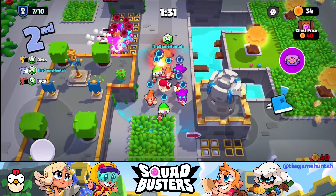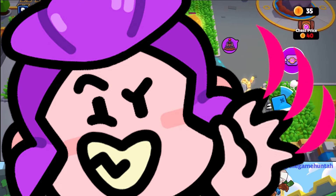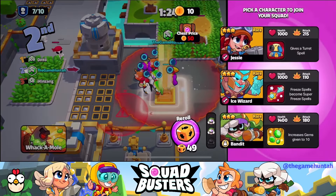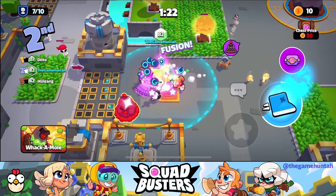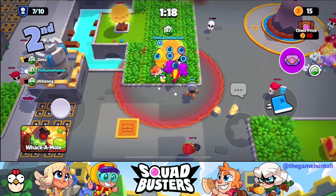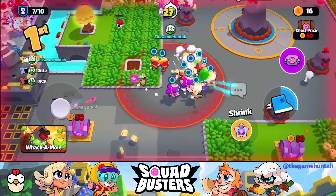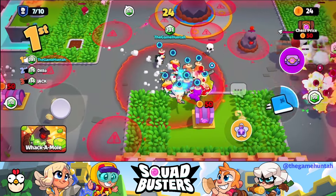Here's another tip: pairing the Bandit with Mortis is a fantastic strategy. Mortis loves adding big monsters to your squad, and the Bandit rewards you for busting those big monsters. It's a match made in Squad Busters heaven. So what are you waiting for? Get out there and start experimenting with the Bandit.